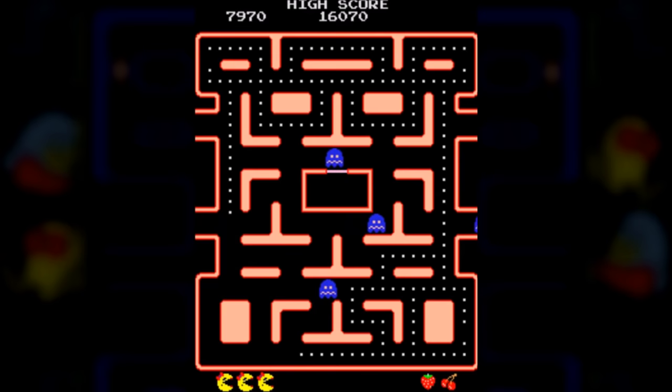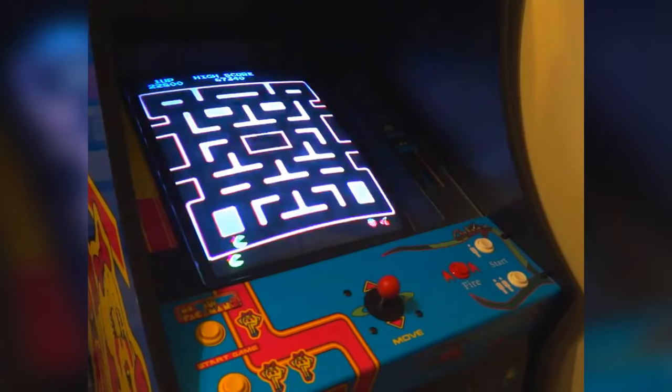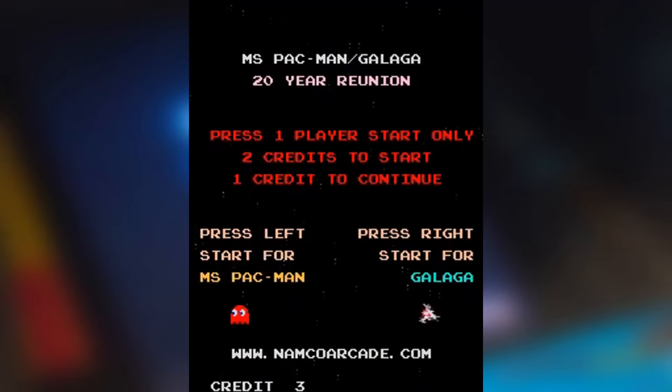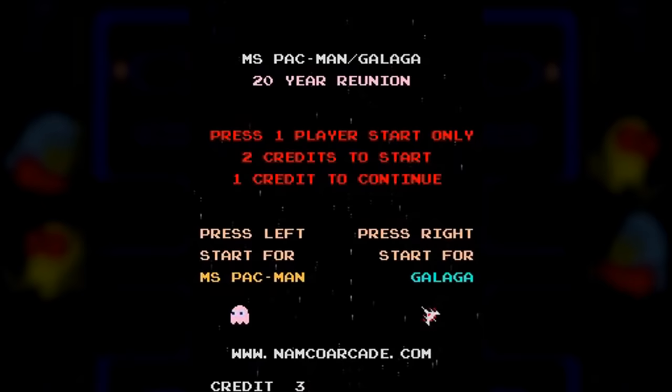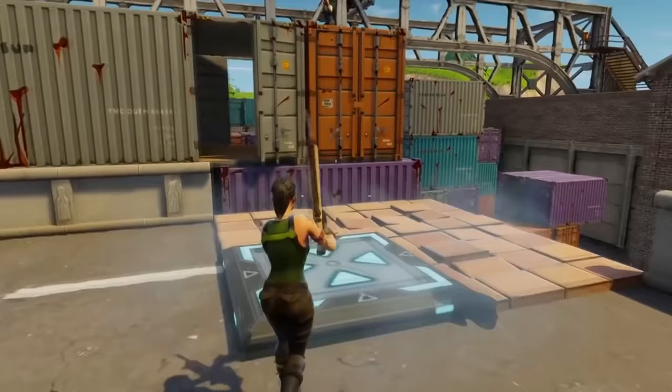Whilst not technically the Konami code but a close variant, on the arcade cabinet Ms. Pac-Man and Gallagher Class of 1981, if you push the joystick up, up, up, down, down, down, down, left, right, left, right, left, the bell sound effect will play and the ghost Blinky will change to Pinky. If you then press the start button, you'll play a hidden game of the original Pac-Man.